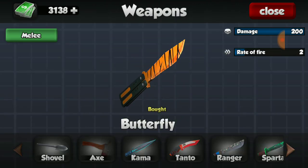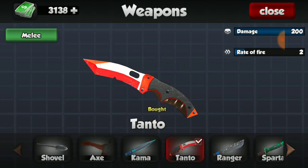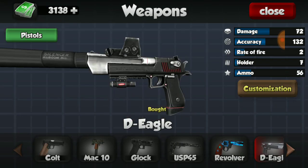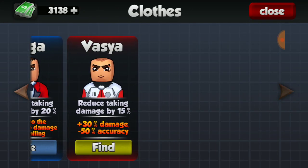Also, my butterfly knife as well as my Tonto knife — now I have two, which is amazing. Also, upgraded Desert Eagle and all. Let's put on a different skin and try to test it out.